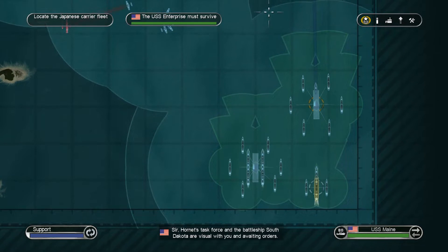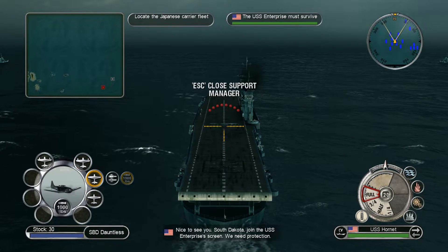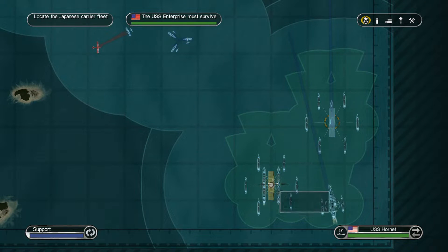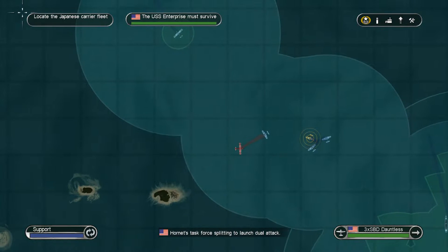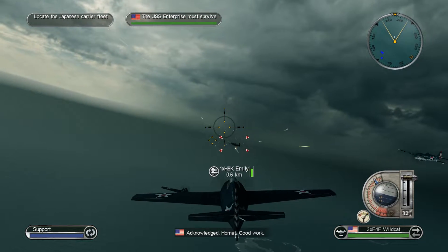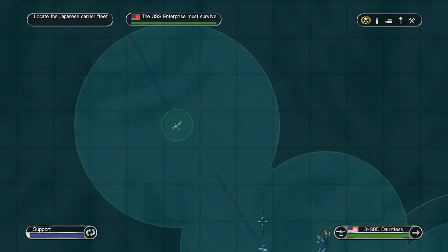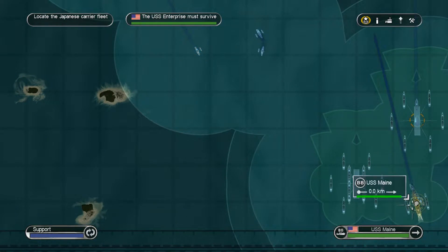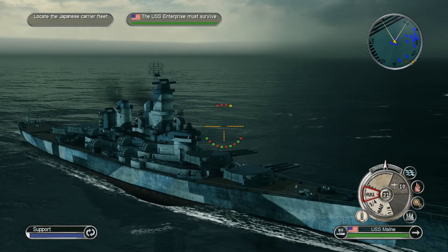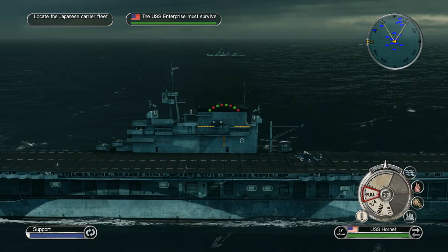Nice to see South Dakota join the USS Enterprise's screen — we need protection. Hornet is right here, and we're splitting to launch a dual attack. Acknowledged — good work. Now we've got the USS Maine and also the Hornet's fleet.